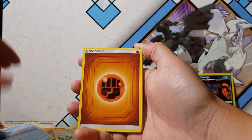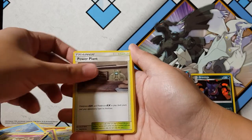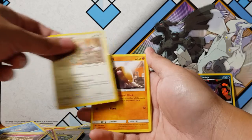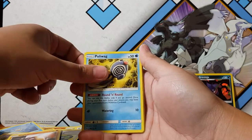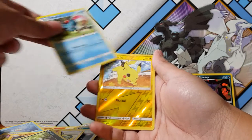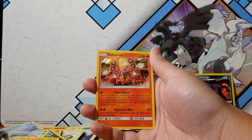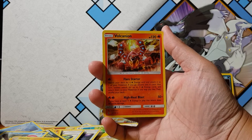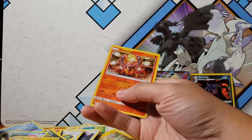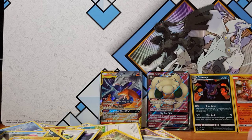My counting skills are not up to scratch. Togetic, another Koga's Trap, Power Plant, Alolan Meowth, Diglett, Poliwag, Tentacool, Pikachu. And a Volcanion holographic — there we go! I don't know if I've pulled that one already but I will take it. Welcome to the fam, Volcanion!